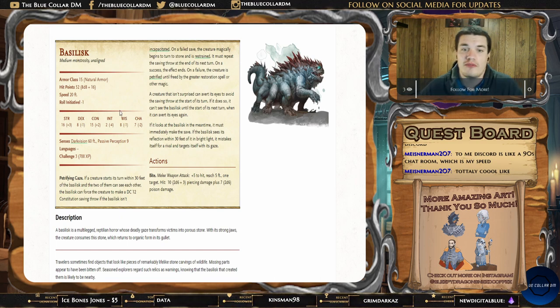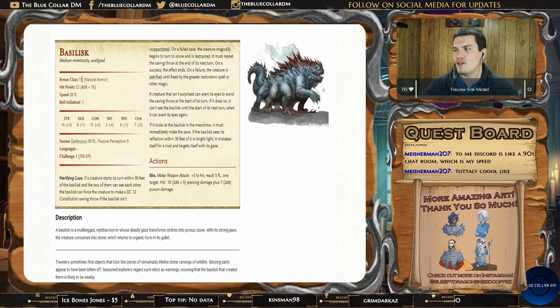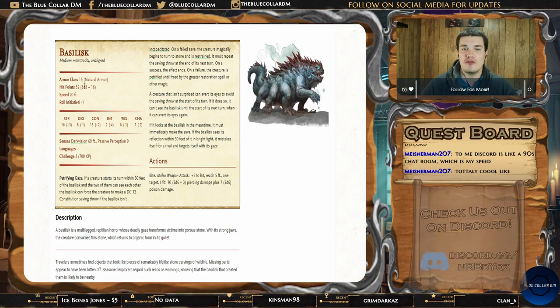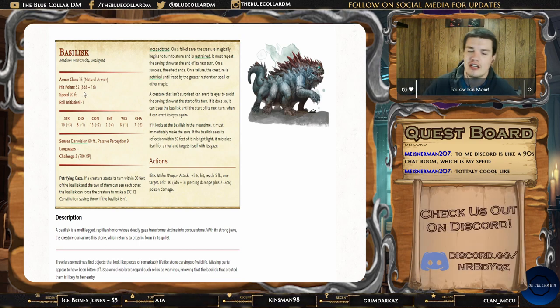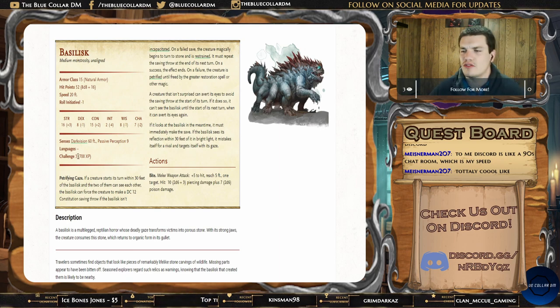When you look through this Basilisk — nothing too crazy. We've got an armor class of 15. Most of your normal level three characters are probably going to hit, because most of them are going to have at least a plus five to hit, whether it be with a spell attack or a weapon attack. We've got 52 hit points, which is a pretty chunky amount for a challenge rating three creature. Negative one initiative — not a big deal. 20 speed, actually pretty slow, which is kind of helpful.